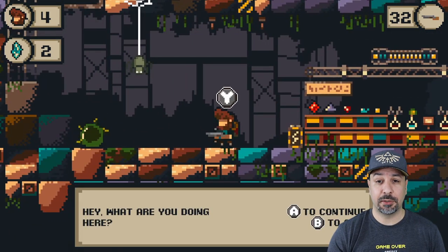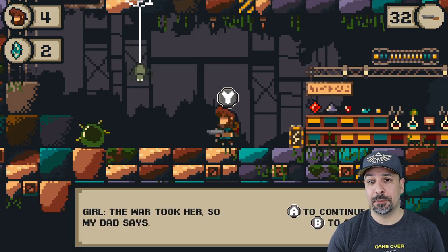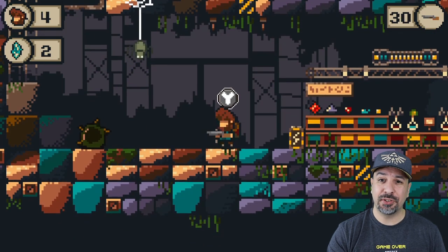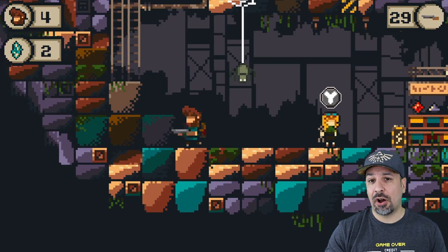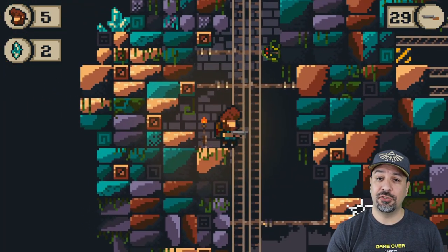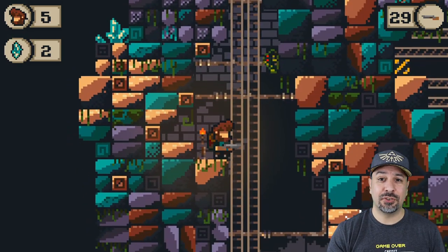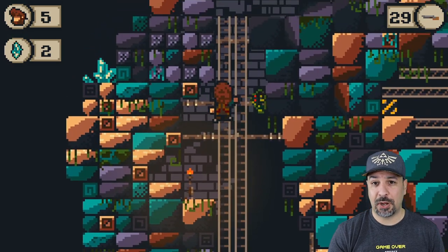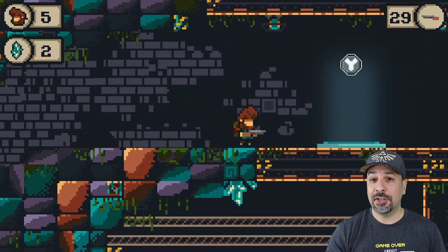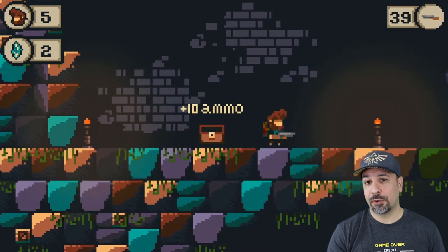We're going to start with a couple of minor elements. Number one, the button selection — having the jump button on A rather than B and having the attack buttons on B and X is an odd setup. Unfortunately, the game does not allow you to change the button mapping in the game itself. Also, your attacks do feel sometimes unresponsive, especially your melee attack. I swore I hit the button and no attack comes out, which is very unfortunate.